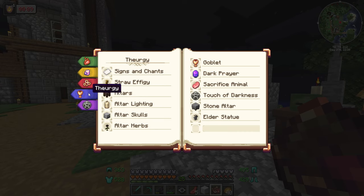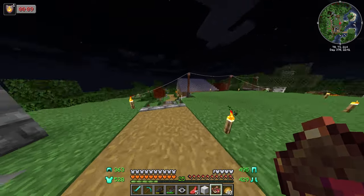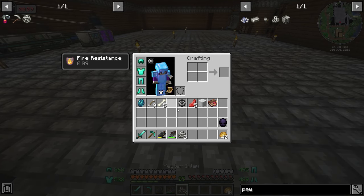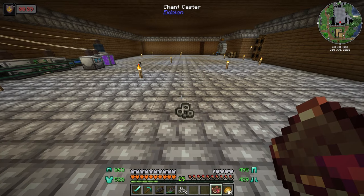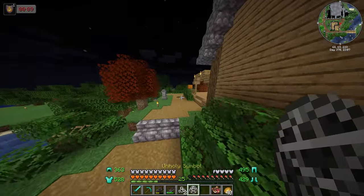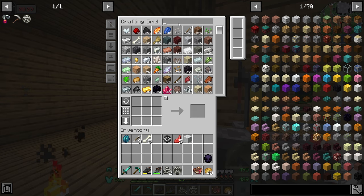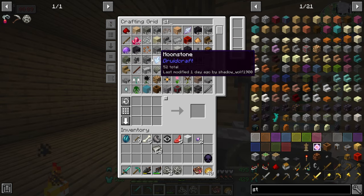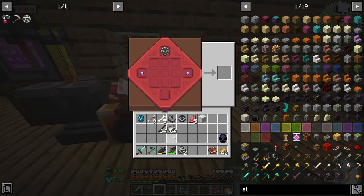Now if we go into theurgy, we got Touch of Darkness. We need to cast that on the pewter inlay. We throw the pewter inlay on the ground and do the spell — yes, unholy symbol! Now if we look at our reaper scythe recipe: we need three pewter, a tattered cloth, two soul shards, pewter, sticks. So in the crafting grid — souls, unholy symbol, tattered cloth at an angle, top there — Reaper's scythe.